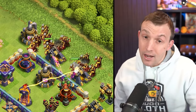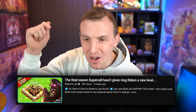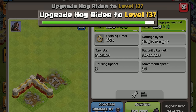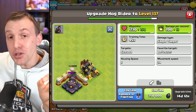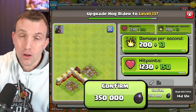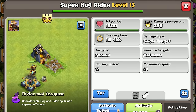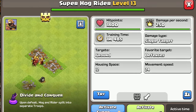Another strategy I liked at Town Hall 15 was the Queen Charge into Super Hog Riders. The Hog Rider also gets a new level — to level 13, believe it or not. It gets an extra 13 damage per second and 150 hit points, costing 350,000 Dark Elixir with a 14-day 12-hour upgrade time unless you use the Book of Fighting. Whether you like regular Hog Riders or Super Hog Riders, they will both get upgraded once this has completed.